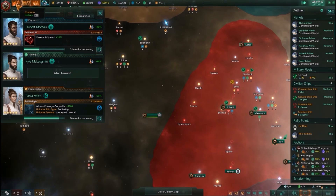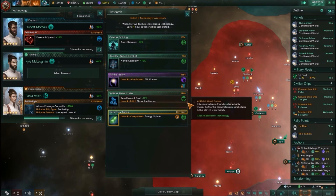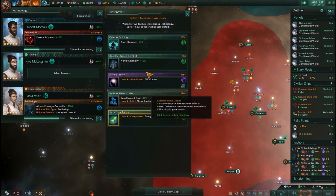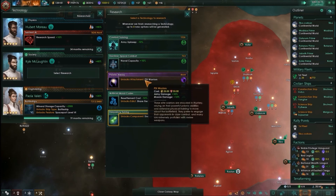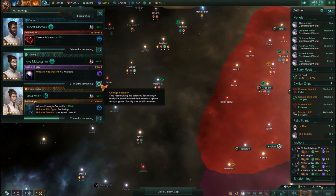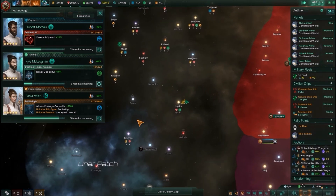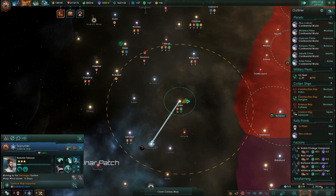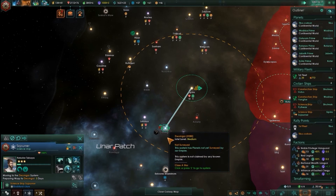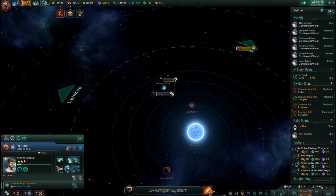Good lord — how old are some of these guys? We're not even close to having issues on age. Naval capacity — Psy warriors. No, no, no, I'm not going down the psionic path, I don't think. Children of Cthulhu — is that your fleet? Mm-hmm. Dwumager is where we're — no, Estrati.